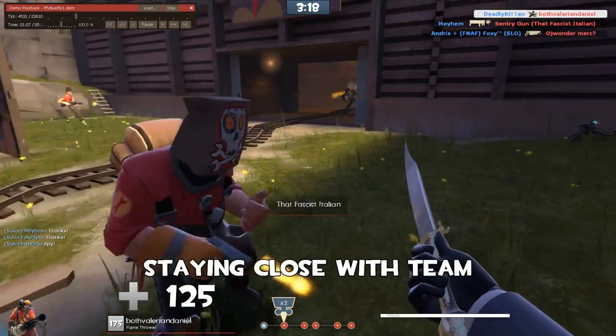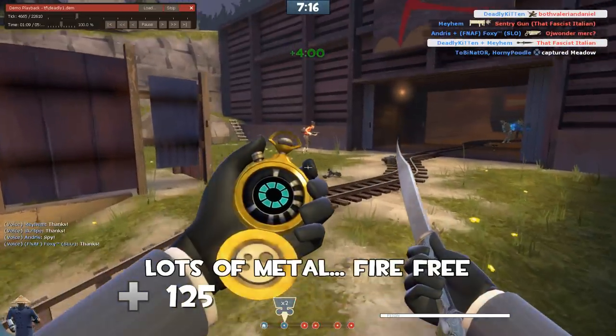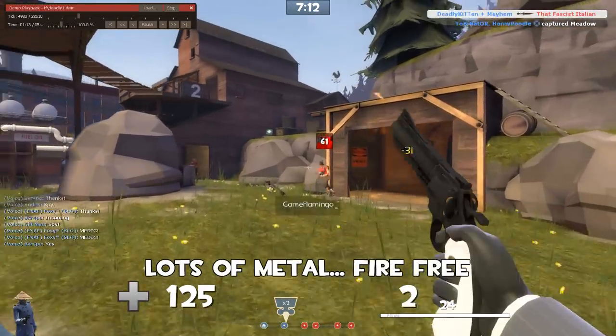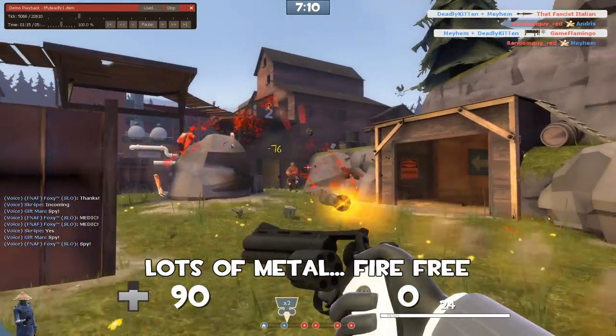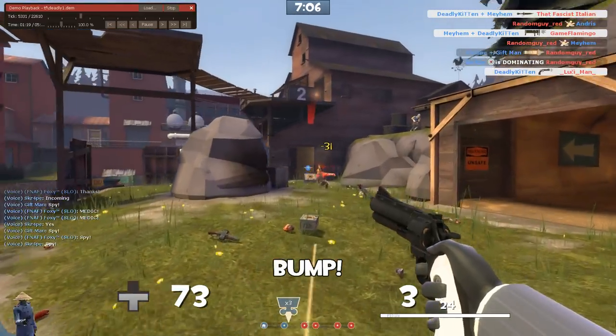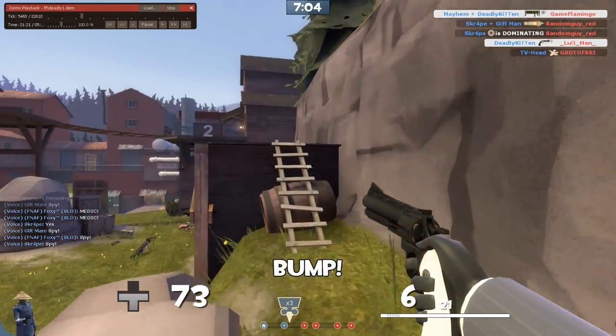We're staying close with the team now. Note we do have that metal nearby, so we're pretty free to do whatever we want here. Taking some shots at the scout. We get a bump on something — the spy was nearby — but quick back to the gun and we kill the engineer.